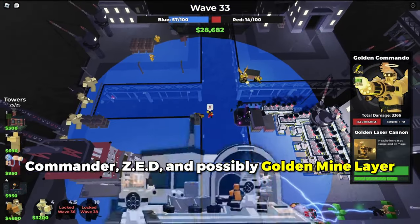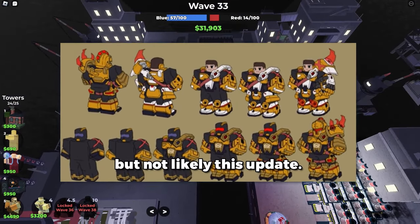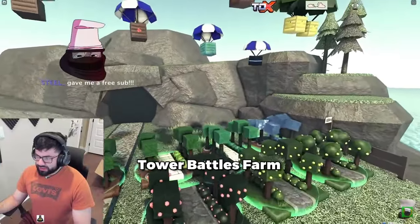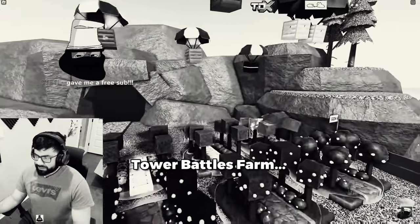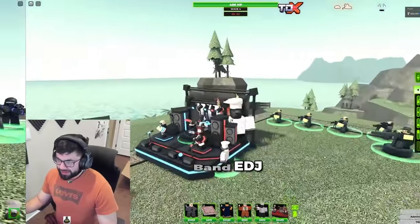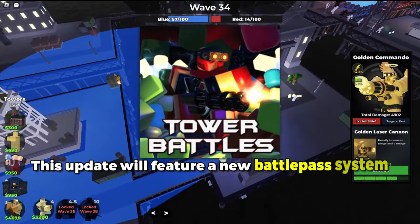The new towers coming include the Commander, Zed, and possibly Golden Mine Layer, but not likely this update. The new skins include the Fragger, Grenadier, Tower Battles Farm Lifeguard, Commander, Substitute Commander, Bedrock Band EDJ, Tower Battles Rail Gunner, the Golden Scout, and Golden Ranger.